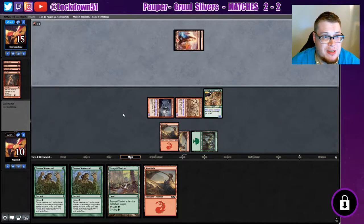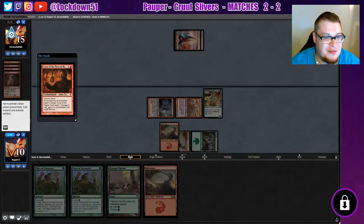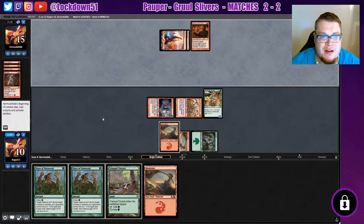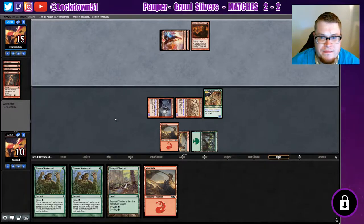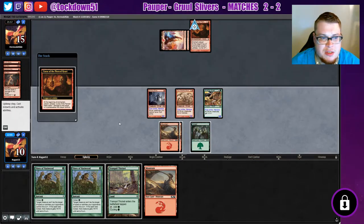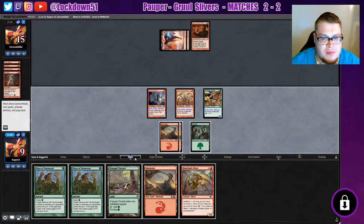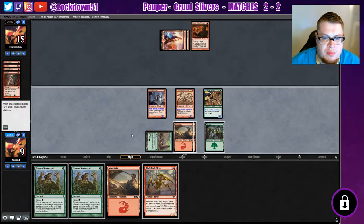We're roughly in the same spot as last time — they gotta deal us damage and we deal them damage. There's the Curse of the Pierced Heart — so it's good that we brought Natural State in. Our Natural State can bring it back to us, that's good. I'm going to play this down because I want to be able to hold up Vines but then kick it next turn.